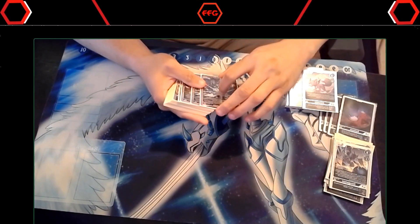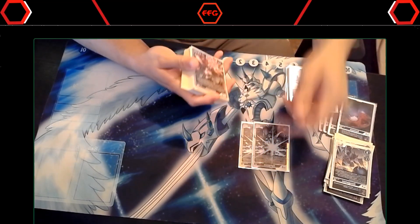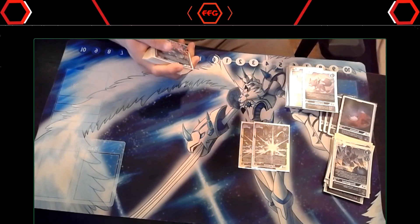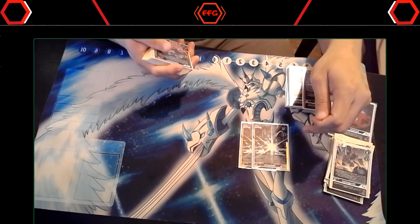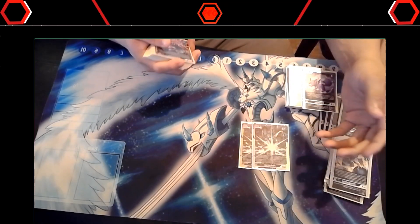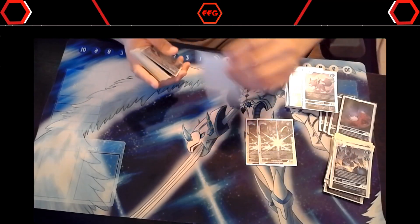Moving on to the megas — the new BT-13 Alphamon on paper stomps a lot of decks. It's good against Royal Knights, good against Belphamon, good against Mirage Galmon. But honestly, I don't know how good it is because I never drew it, so I had to hold that.